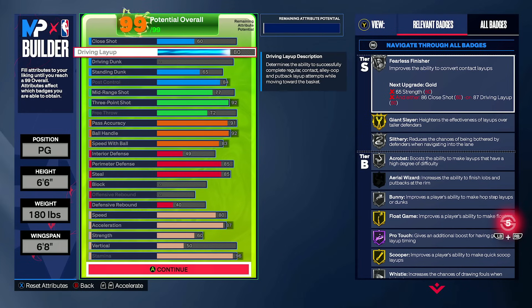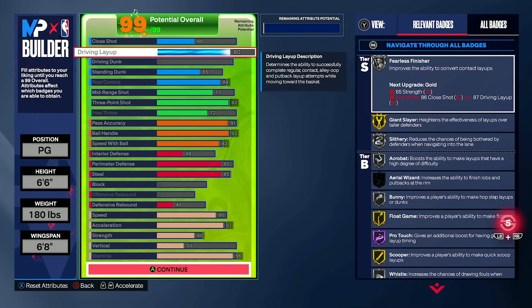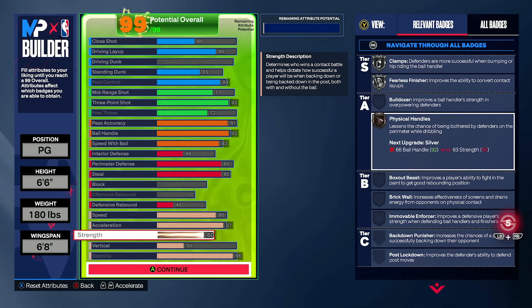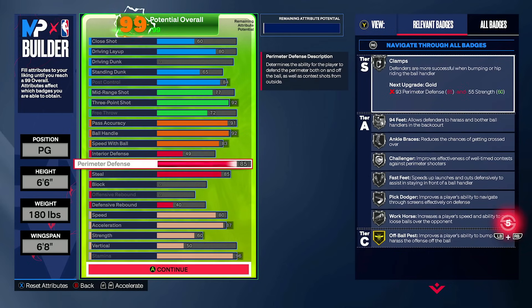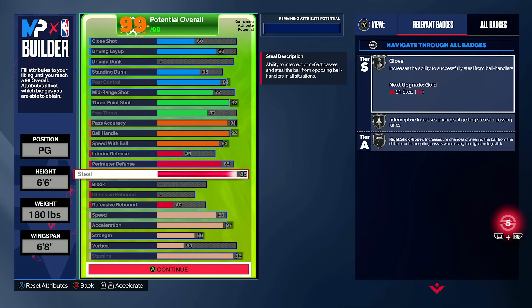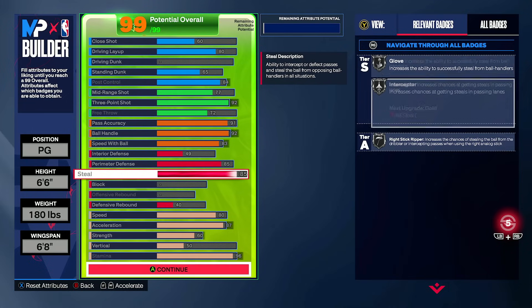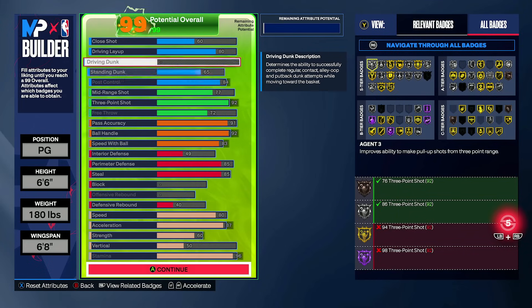On driving layup: 80 gets you fearless finisher on silver, and if we take strength down even at all, we lose fearless finisher. We also get bronze physical handles through that, which I think works as a sort of anti-movable enforcer. As far as the defense provided on this build — 85 perimeter, 85 steal — you're still looking at silver badges everywhere: clamps, challenger, 94 feet, fast feet, glove interceptor, right stick ripper on silver. Overall, I think it's a very true do-it-all point guard, minus the dunk.